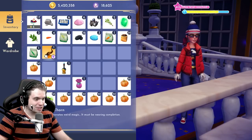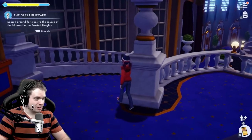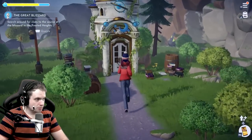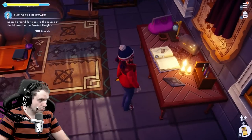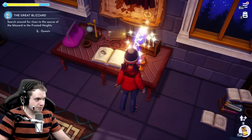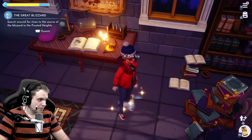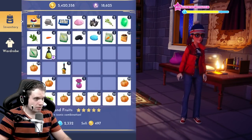This nightthorn emanates weird magic — it must be nearing completion. See you at Merlin's house. Merlin, my guy — if there's something magical, I knew you were going to be involved. And of course he has a transfiguration stone right here. We're going to put the golden thorn right here, and what are we getting from this? A golden potion!